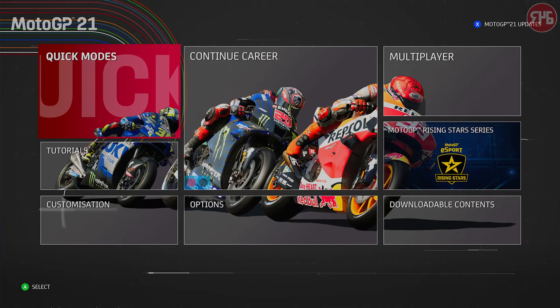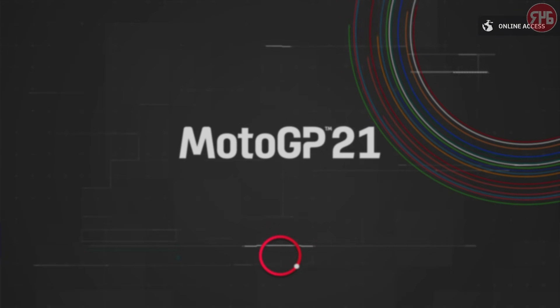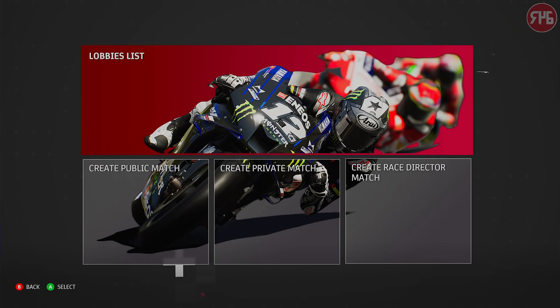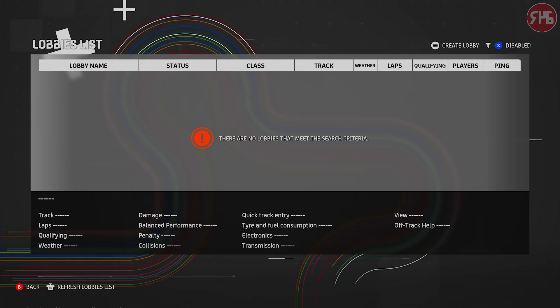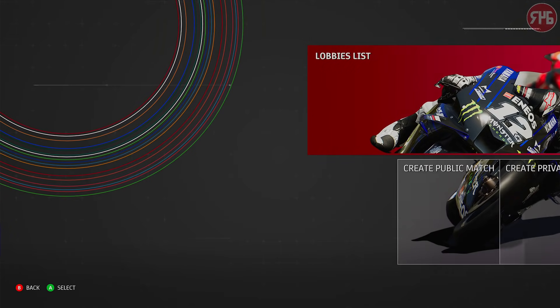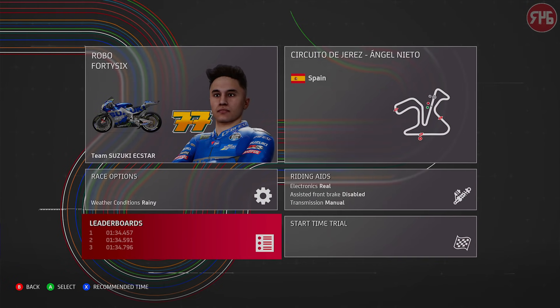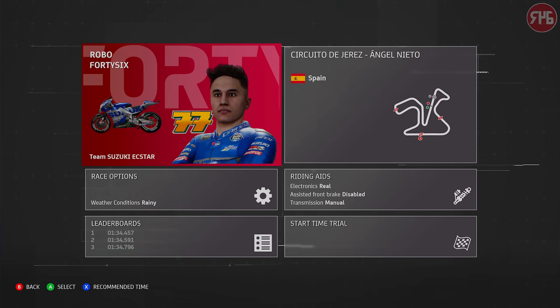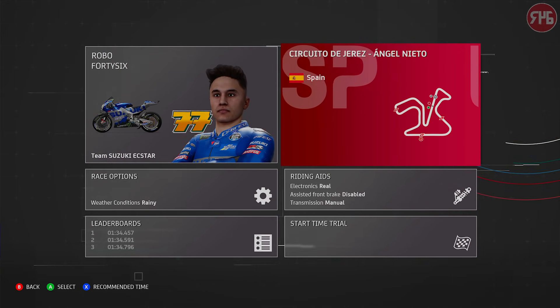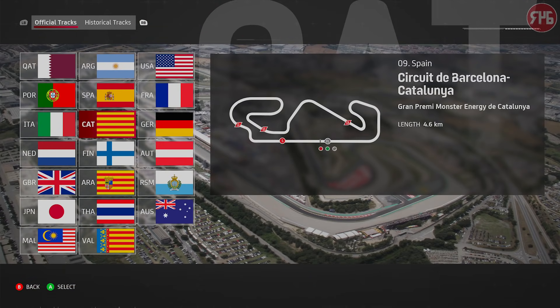So what we're going to do is have a look at the wetsuits. Let's see if there's any online lobbies available — probably not, no lobbies currently available. So, quick modes, let's just go to time trial. I use my own rider on the Suzuki. Let's change the track, actually — let's go to Catalonia.